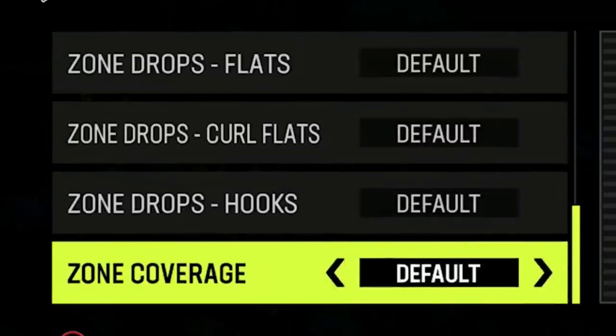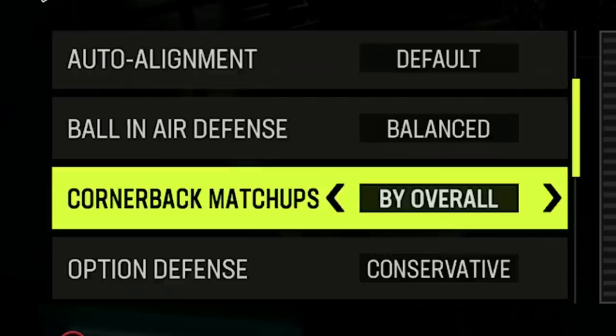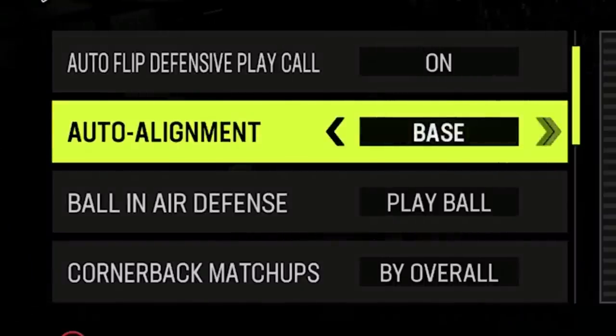Before I get into the plays, the first thing you have to do for this scheme to work is set up your coaching adjustments. I set my zone coverage to match, curl flats to 15, flats to 5, cornerback matchups to overall, and ball-needed defense to play ball. New this time: I'm setting my auto alignment to base, which hides my coverage pre-snap — the defense will come out in the same cover 4 shell every single play, giving my opponent no way to read my defense or set up a play against it.